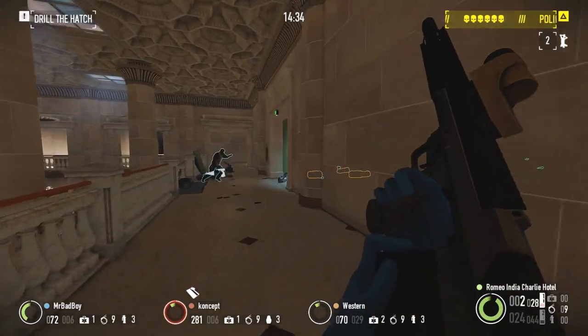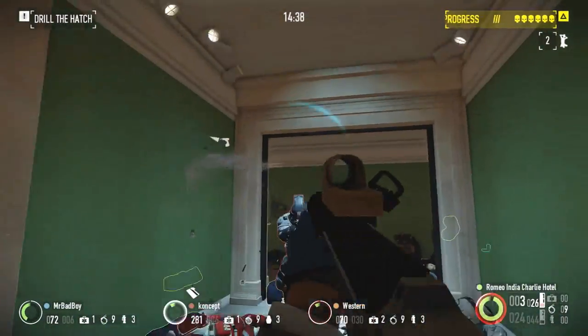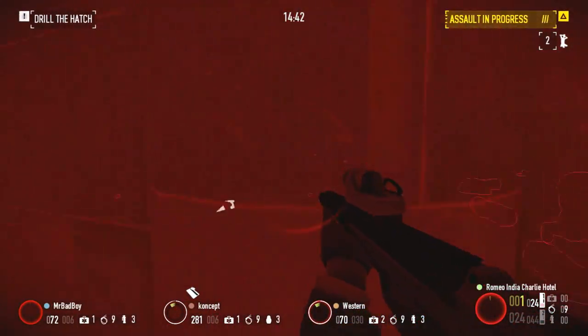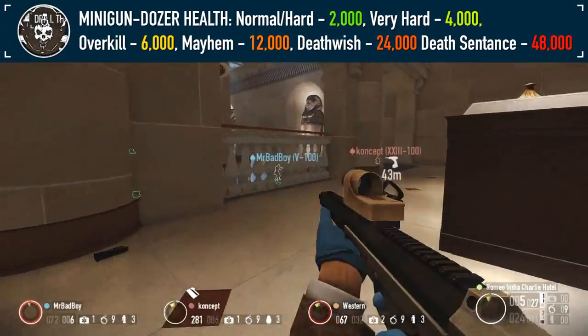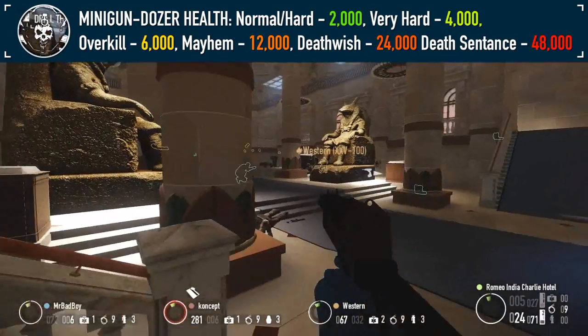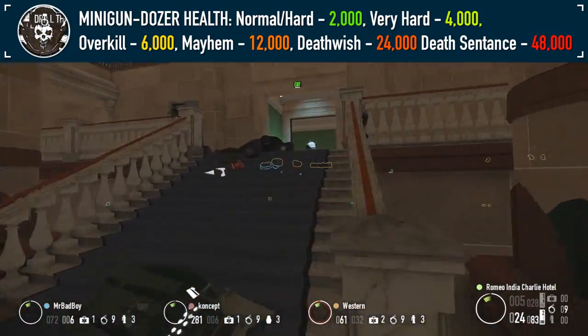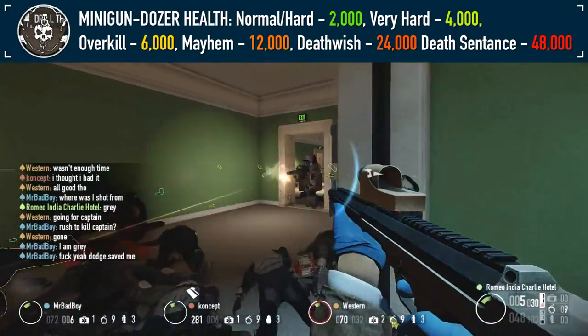All Dozers, except the Headless Titan Dozer, will take an additional 10% damage from explosives, but unfortunately explosives cannot cause headshot damage. The Minigun Bulldozer will have the same headshot multipliers as all other Dozer variants, however on Death Wish and Death Sentence will receive double the HP, giving them 24,000 and 48,000 health respectively.